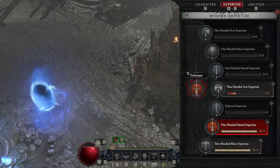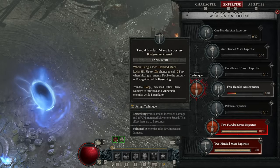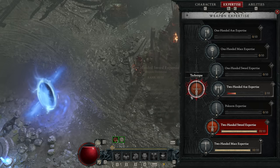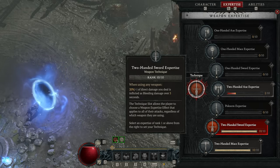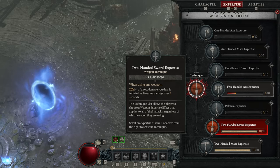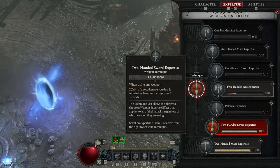Let's talk about our technique slot. We use a two-handed mace for the majority of our important damage, so that bonus will be active when it matters. Our best use for the technique slot itself is two-handed sword, just so we can apply consistent bleed to enemies and activate some of our other effects as a result. On top of which, the actual damage increase from this is pretty solid too.